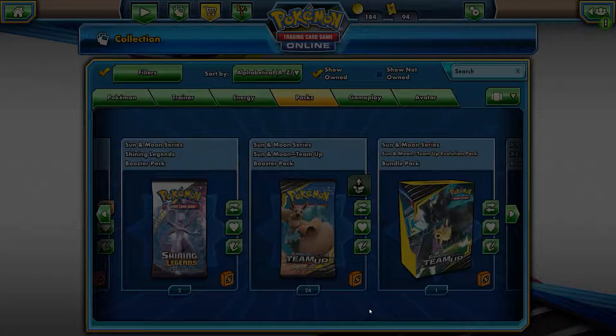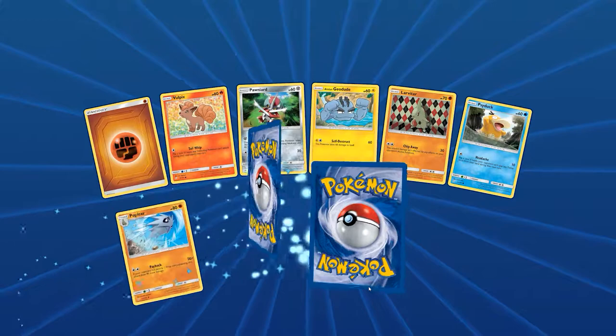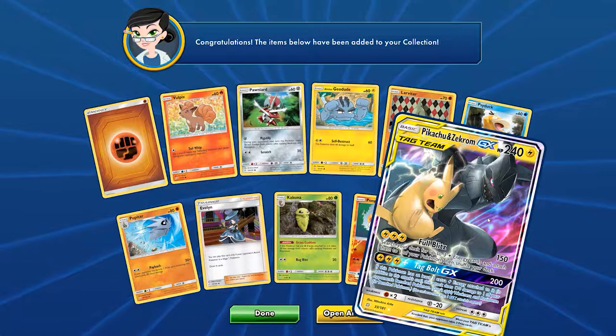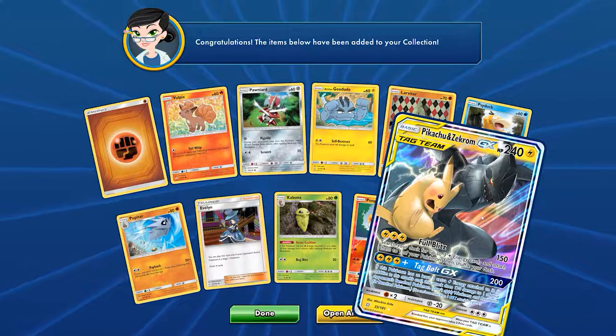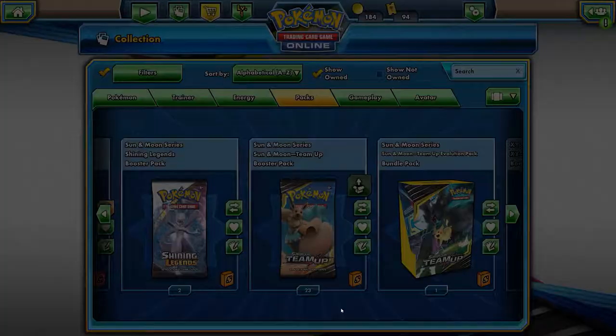The funny thing is this is randomized — you're not guaranteed anything opening any amount of packs. Primeape and Nidoking. At least I'm pretty sure you're not guaranteed anything opening up any amount of packs. Pikachu and Zekrom GX — nice! When did the update come to effect where they're just handing out GXs? It's only me — I got the update.